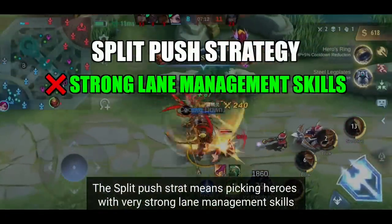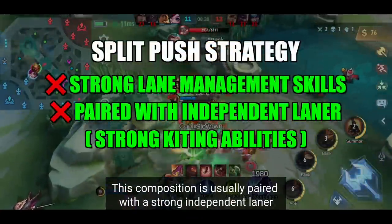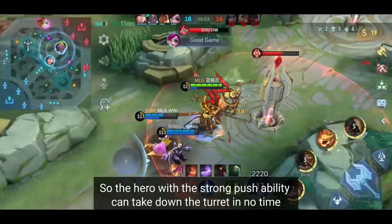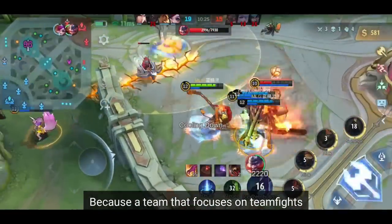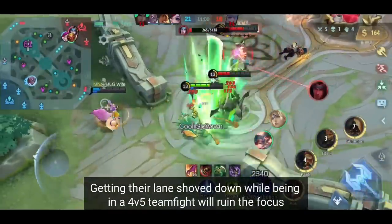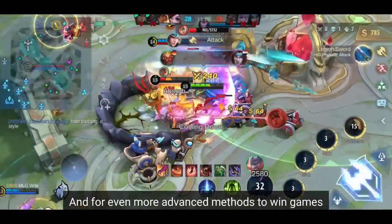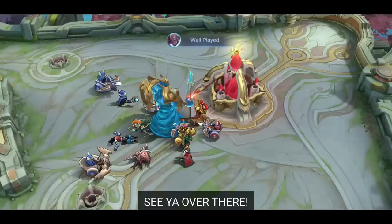The split push strategy means picking heroes with very strong lane management — the ability to clear minion waves and destroy turrets very fast, paired with a strong independent laner with kiting abilities. Your team baits the 5 enemies into a gank, buying time to lure them away from a lane so the pusher can take down the turret in no time. The split push strategy beats the team fight strategy because a team fight composition only reaches maximum potential when all 5 members stick together — a backdoor while they're in a 4v5 fight ruins their focus, as we've seen in NPL matches. For even more advanced methods, watch how to master the art of trading.